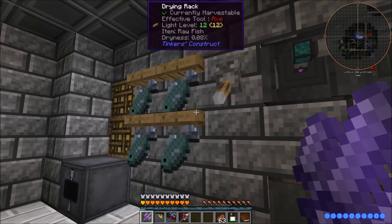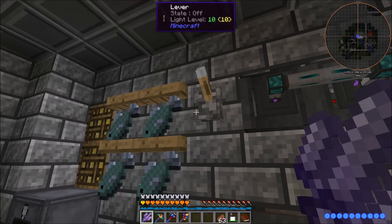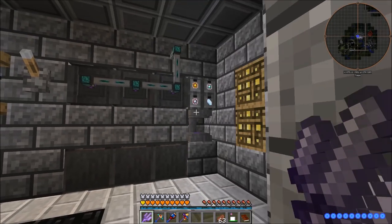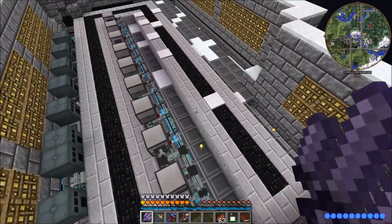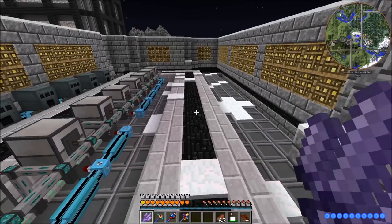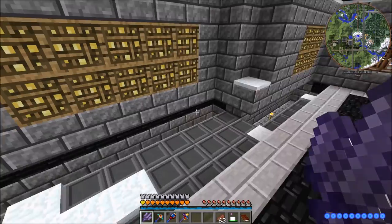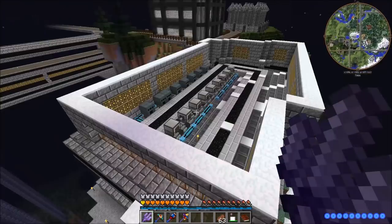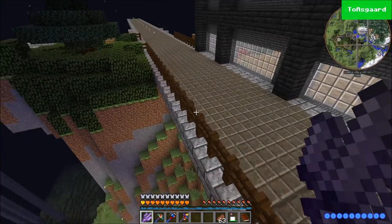We have enough fish that we probably won't ever need the fish farm again, so it's just plugged up with redstone conduit behind the drying rack. I cleaned this area up and put a floor down upstairs, though the upstairs is very unfinished and I haven't added the elevator yet. I'm not 100% sure about the exact layout since we haven't added all the machines yet. I also ran dark oak fences around this area, no roof on it yet.